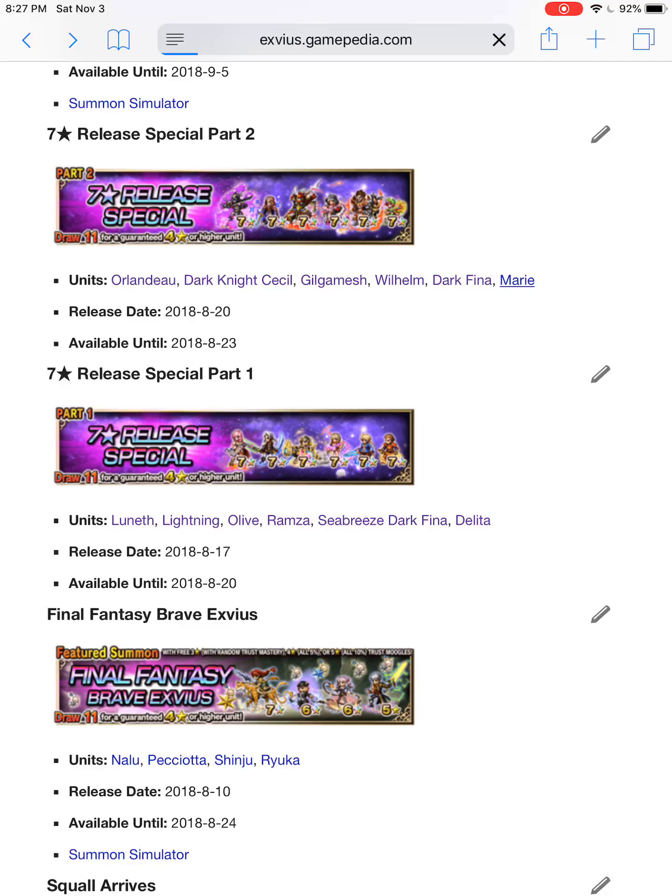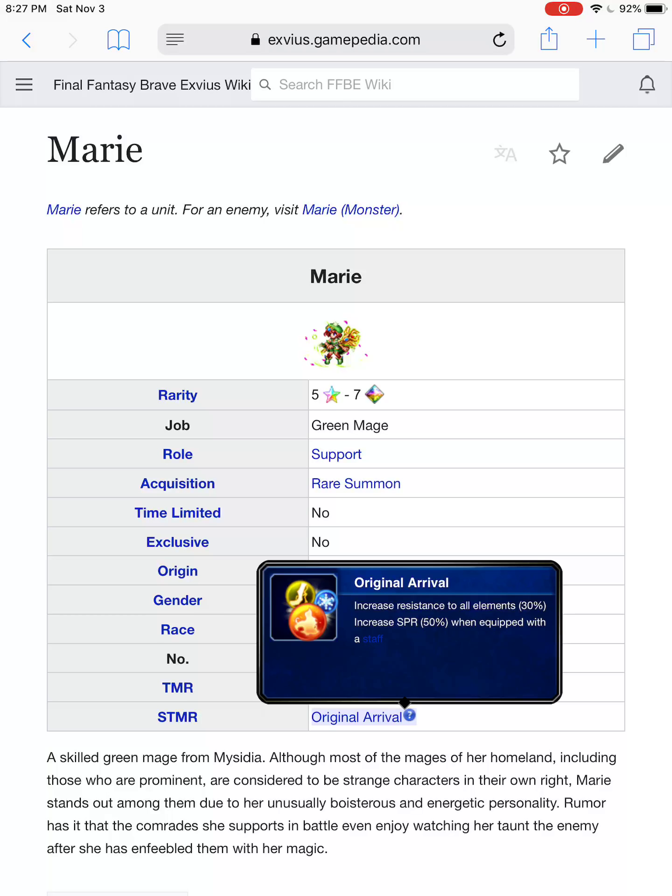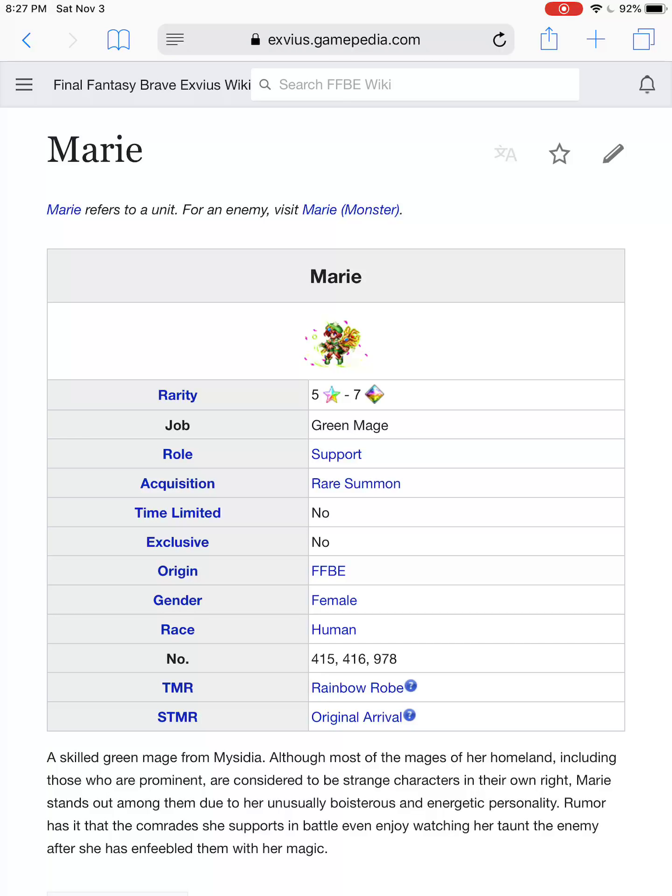Last but not least: Marie. Her super TMR, Original Arrival, gives all elemental resist 30% and 50% spirit when equipped with a staff — slap this on any support unit, caster, Zargabath, or even your magic tank. It's a very good super TMR. However, Marie only has one very good ability: giving everybody 100% elemental resist, 200% defense, 200% spirit, and 50% outright damage mitigation on that turn. The only time you'll ever consider using her for that is when you're threshold pushing — you'll pop that, hit a threshold, and your group's going to survive most of it.